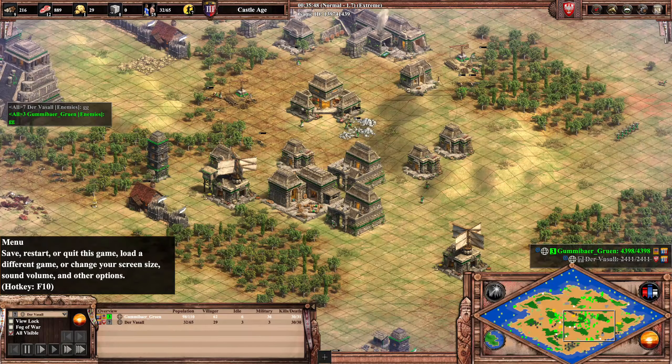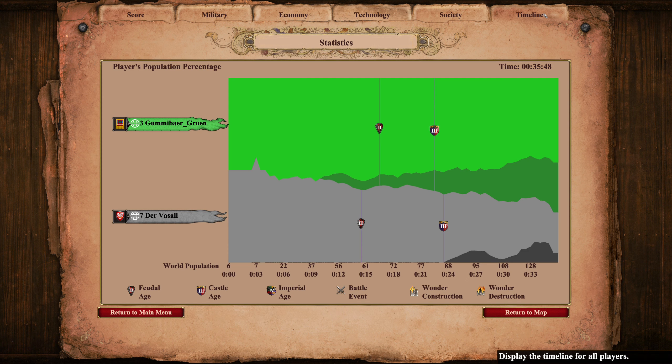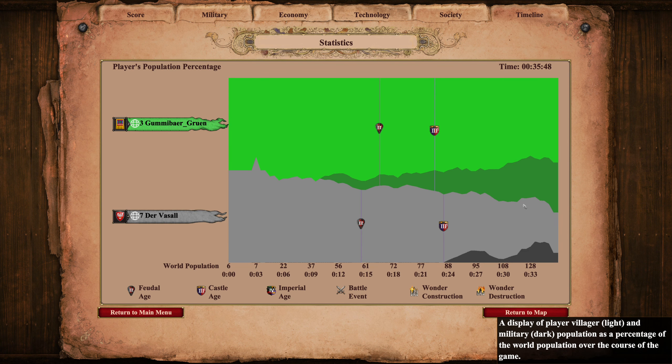Good execution there by Gummibär — basically didn't have to worry about anything in this game. We see a constant and steady decline by Vassal, who had, to be fair, a few opportunities to do damage. But the consistency is just not there yet for him. If he would focus a little bit more on just constantly creating villagers in the beginning instead of doing some weird wall-offs, then I think he could really pressure and challenge players such as Gummibär. Alright, this was game one — see you in the next one.